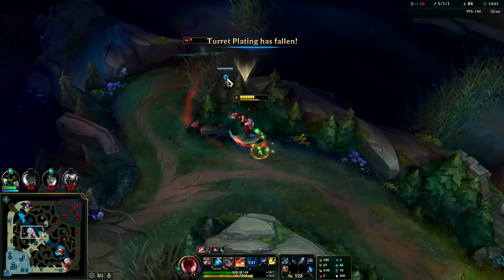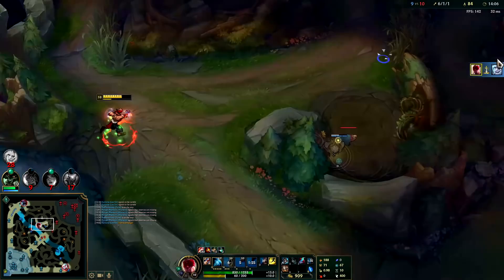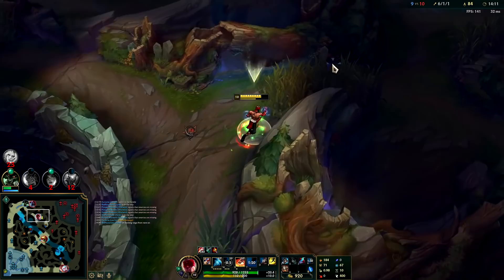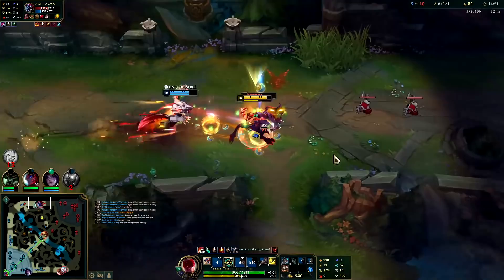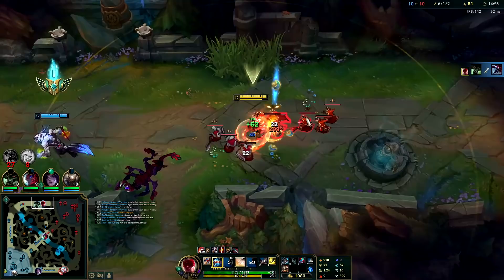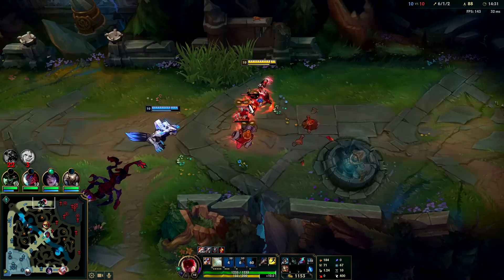He doesn't have tier 2 boots — got him. Max our W second. We're seeing Viego a lot more these days. Get our E-slow onto him immediately. Try to stay on top of them with your autos, even block off their path and stand behind them if you can.